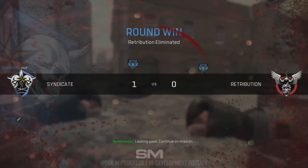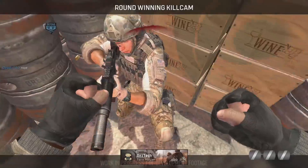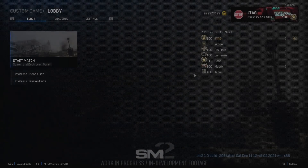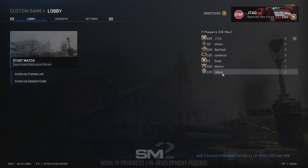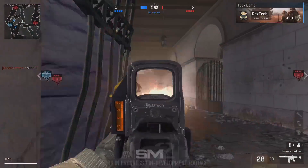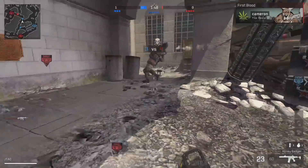They did release some new gameplay, as you're going to get to see in the background here. We have some gameplay of Search and Destroy, and the first thing we can notice is towards the beginning of the gameplay they're actually in the lobby — we get to see a little bit of the lobby. You guys can watch this full gameplay raw on SM2's YouTube channel. You can see the lobby looks pretty cool — Loadout Settings, Lobby. In a previous video I showed off that you can actually customize the color scheme and layout of your menus.